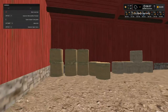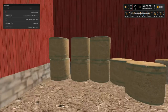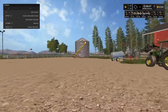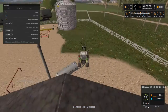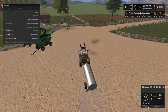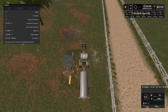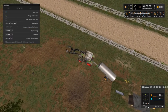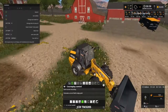We got two, four, six, seven, eight, nine, ten, eleven, twelve, thirteen straw bales up here, plus the loader wagon. We'll empty out the loader wagon first because we're going to need it when we go do our straw baling. Let's see — I think I can back up and get it. There we go — that should finish filling.